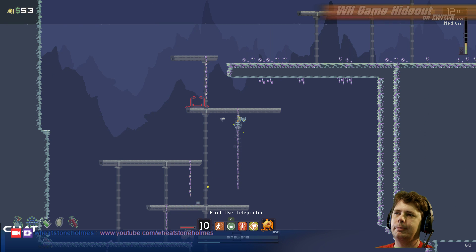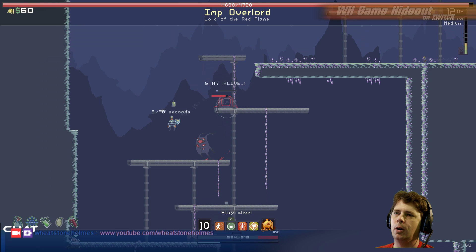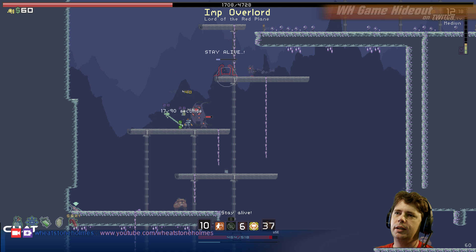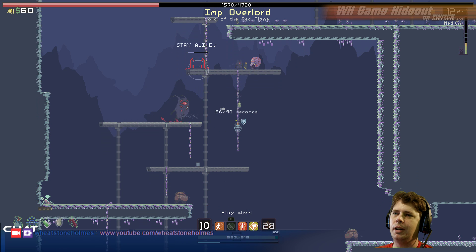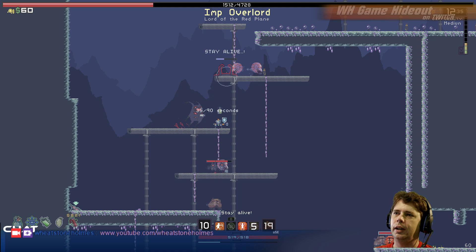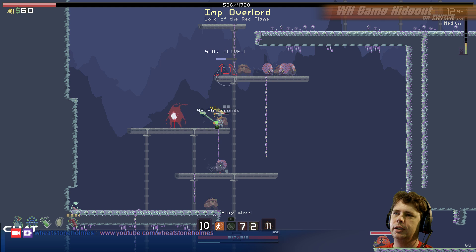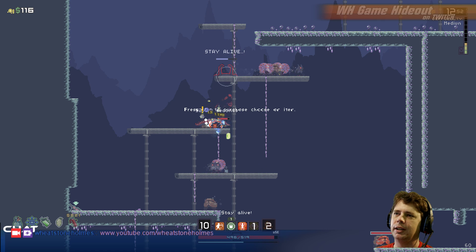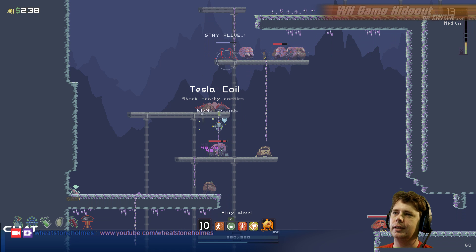There's the transporter! The imp overlord of all overlordiness. I'm gonna have to get some healing here — he can get me from there, he's just going all over the place. Get out of my face! Now I can get my favorite Tesla coils. Tesla coils are so great — you can just stand here and zap these guys.